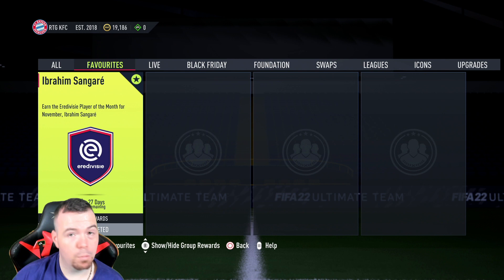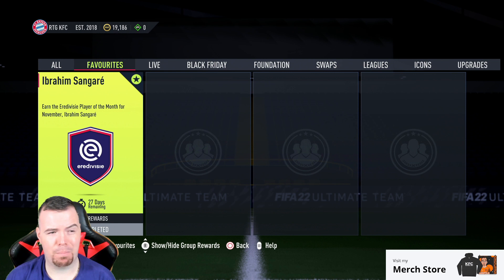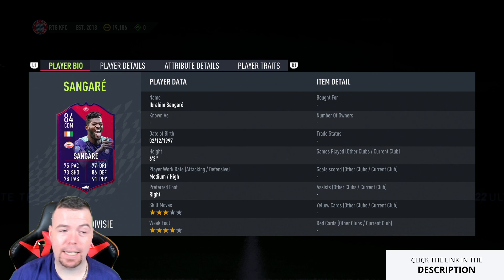Welcome to another Play of the Month SBC. Today we have the first Era Diversity SBC that's actually worth doing — Ibrahim Sangaya. I apologize if I've said that wrong, but it's Play of the Month for November and his card doesn't look bad. You can actually link him to Kessie.